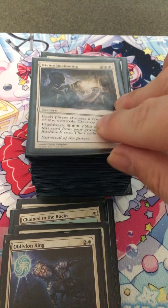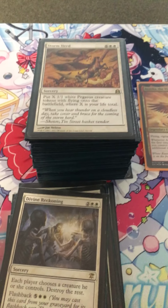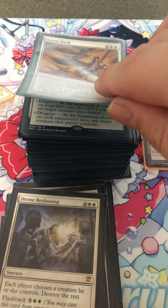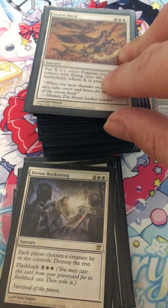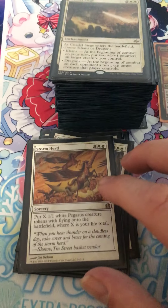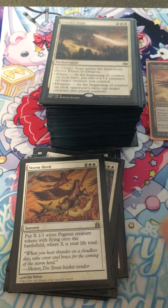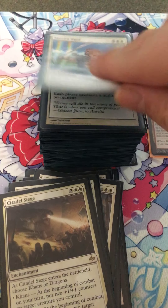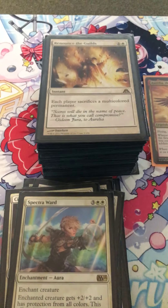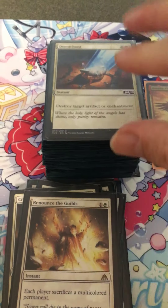Chain to the Rocks, Bonds of Faith, Divine Reckoning — it's a board wipe where each player chooses a creature they control and the rest are destroyed. It has flashback for seven CMC. Storm Herd spits out Pegasus tokens equal to your life total. Celestial Siege, Spectra Ward gives protection from all colors, which is very good for my commander.